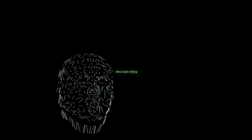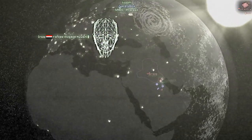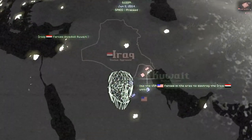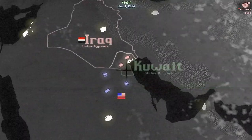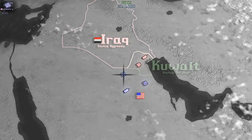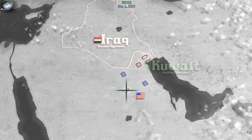One last thing — this is only a prototype. I hope it's not too buggy. Iraqi forces invaded Kuwait. Use the USA forces in the area to destroy the Iraqi units. Alright.